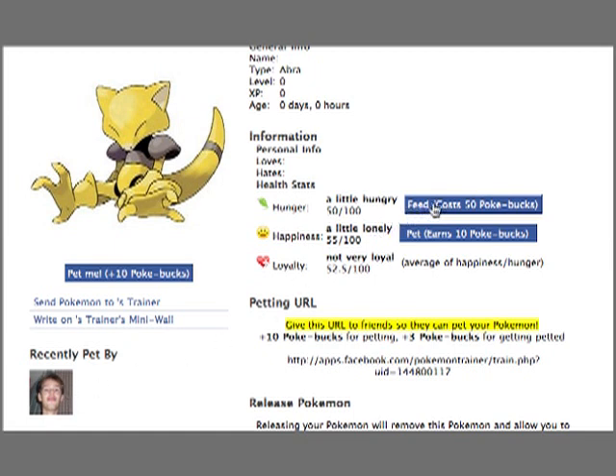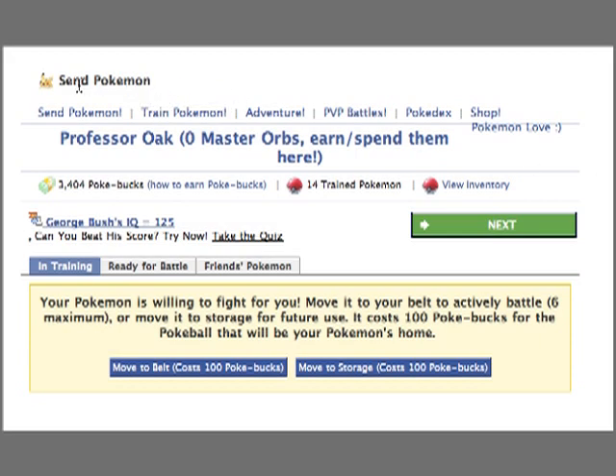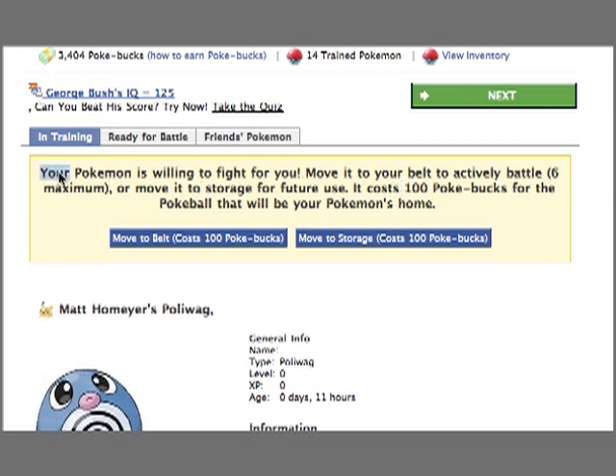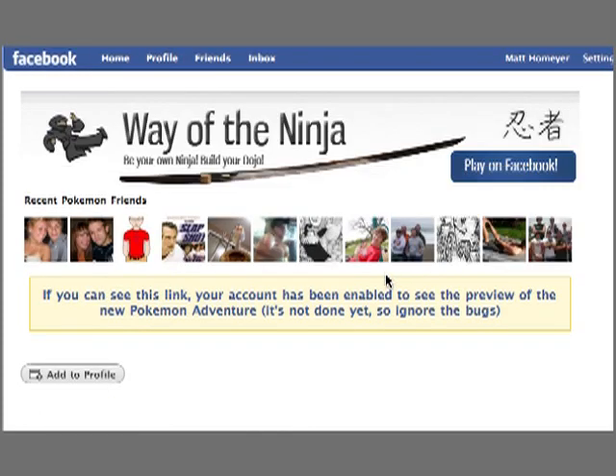So you should go onto some chat rooms and get other people to pet and feed your Pokémon. Let's say that I've gone through that 12-hour period and I've gotten my Abra — jumping back to my Poliwag here — up to 90 or higher loyalty, which as you can see is about a 97 right now. I've had a bunch of people petting and I've fed him quite a bit. So now what I can do is move him either to my belt or into storage. At a cost of 100 Pokébucks — it's a good thing I have 100 Pokébucks. If you need Pokébucks, there's a link right there that'll show you how to get them. I'm going to go ahead and move him to storage, which will help him show up inside the Pokémon Adventure game.